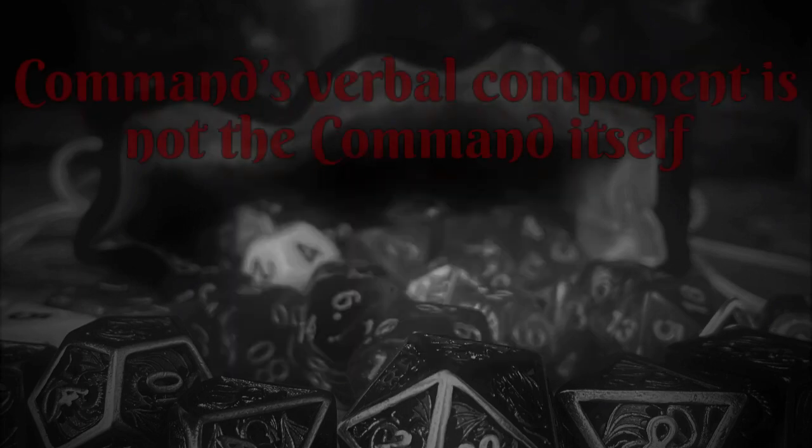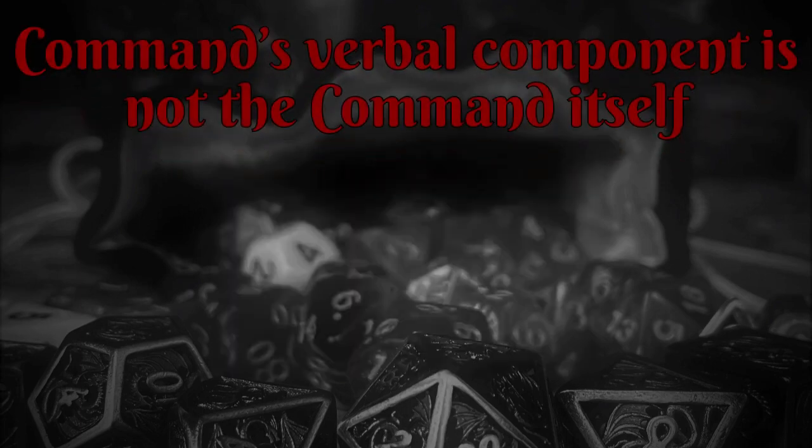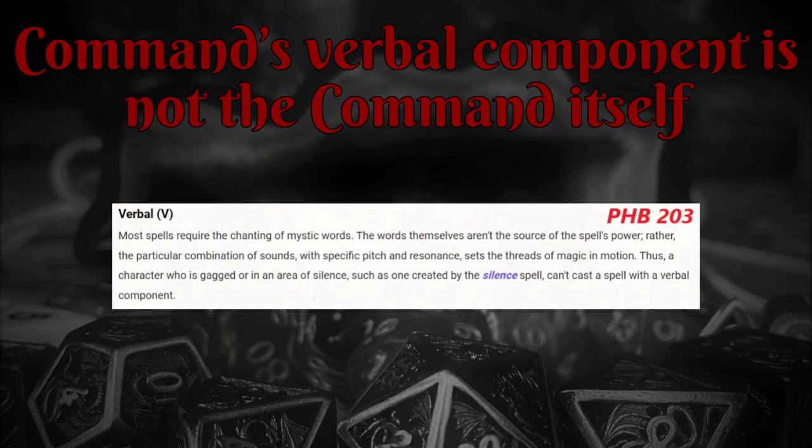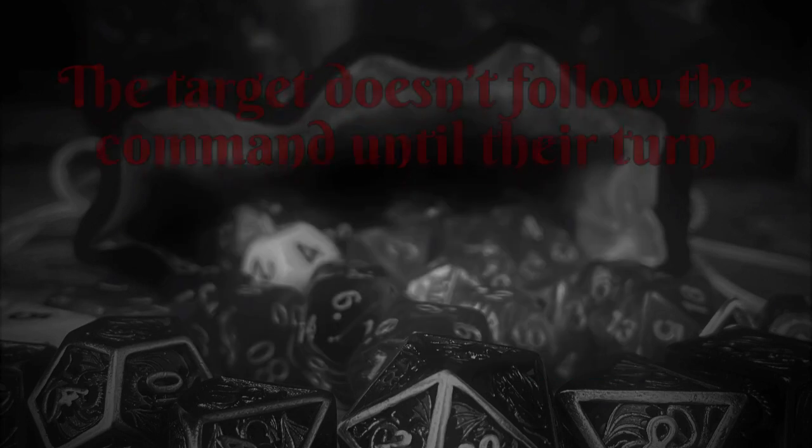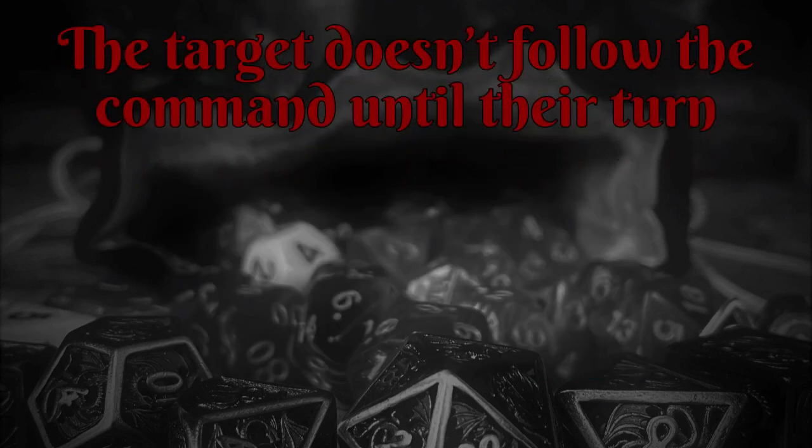Rule number two is that command's verbal component is not the command itself. The magical words you say for command are separate from the command word. This was made explicit in the Sage Advice compendium, which stated that the verbal component must precede the command word. This means that some social-situation uses will benefit big time from the subtle spell metamagic. Rule number three is that the target receives the command until their turn, so if you order someone to drop their shield, they'll still be holding it until the initiative order rolls around to them.